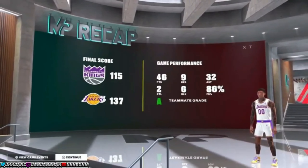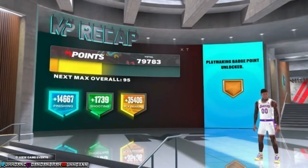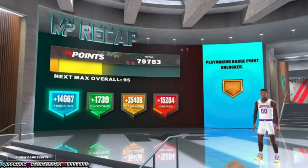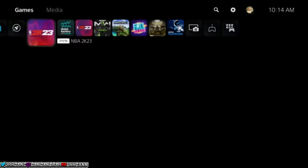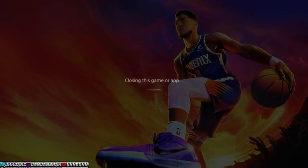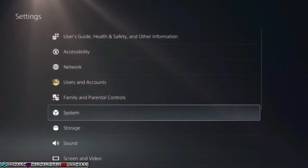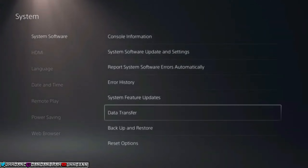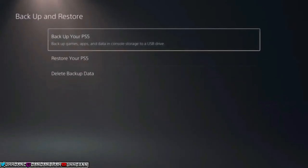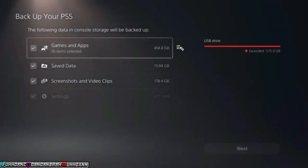To actually do this glitch: after you've saved and quit, close out NBA 2K23. Then go into your PlayStation settings, go down to System, then System Software, then Backup and Restore. Hit Backup Your PlayStation 5 and then only select your save data — this will transfer over to your USB drive.